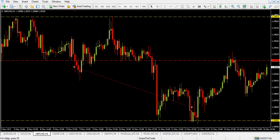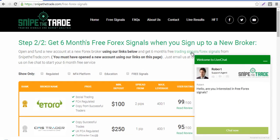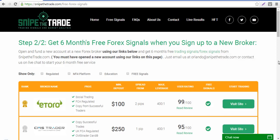That gave us a nice 55 pip win on the GBP/USD. If you want to trade with us and profit with us, just go to www.snipethetrade.com and click on free signals. Our signals are free — you just have to open an account with one of our broker partners using our links, deposit the minimum with the broker, and email me at orlando@snipethetrade.com, and I will give you a six-month free signal service.